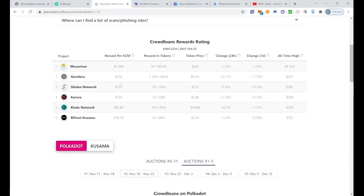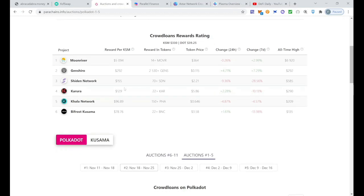These were the results of the crowdloan rewards in Kusama. For those who invested in Moon River, for every KSM invested you earned $5,000 — and KSM was around $200 at that time, so for every $200 invested you earned $5,000. That's absolutely crazy, and probably an exception. But look at Karura: you invested $250 and earned $130, almost a 50% return on your investment, which is absolutely amazing.